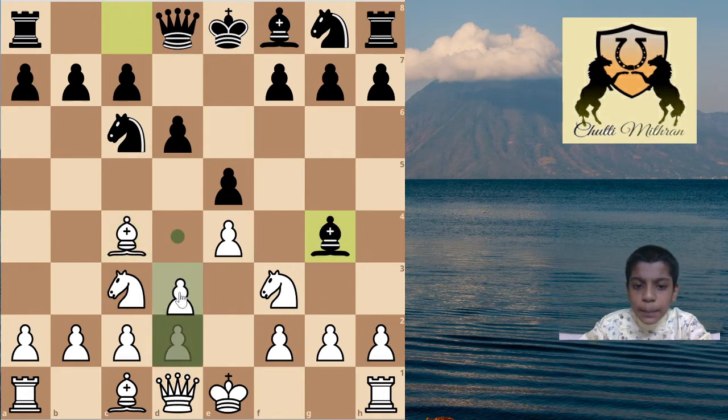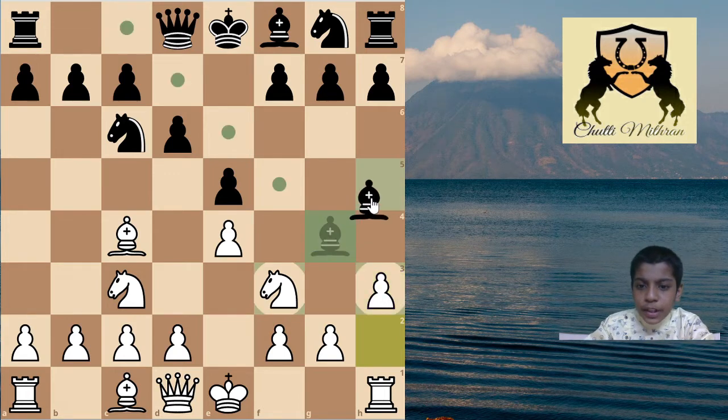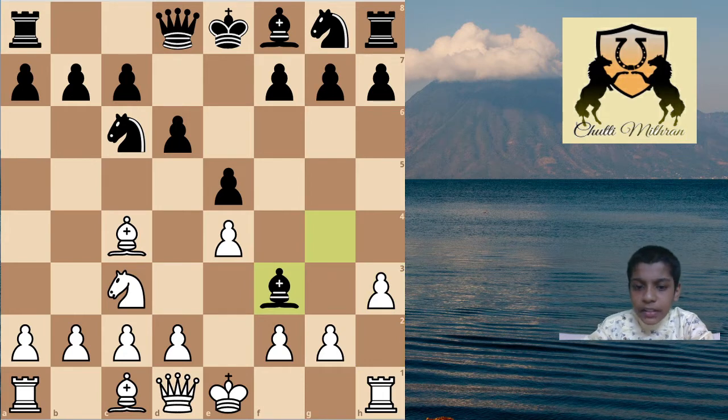If you play a common developing move like pawn to d3, then after knight to d4 black has a very easy game because black will threaten to capture on f3 and ruin white's pawns. So we will play the move h3, immediately kicking this bishop. The main moves in this position are bishop to h5, which is played very often, and bishop takes f3.